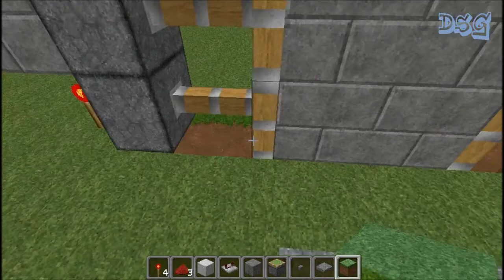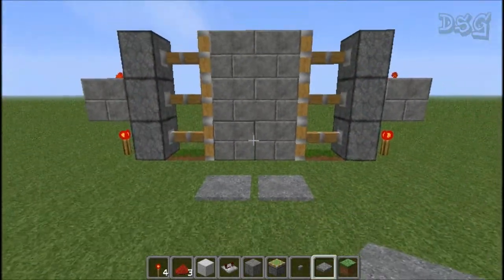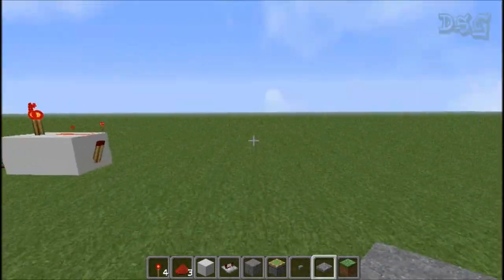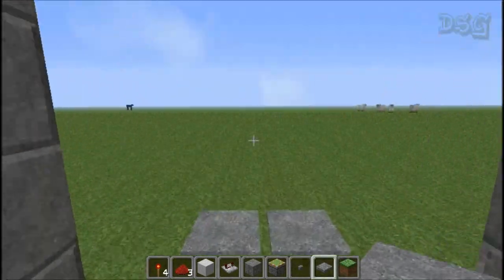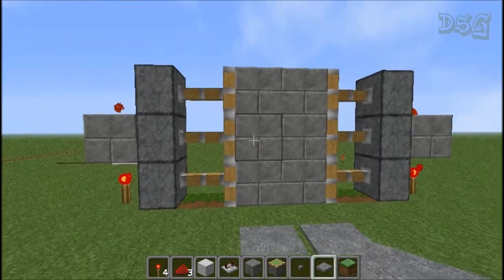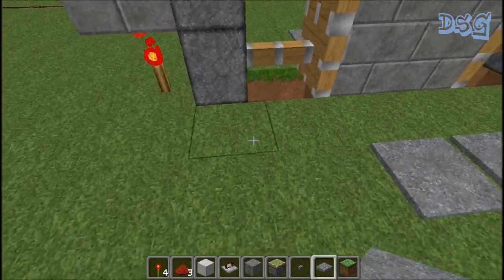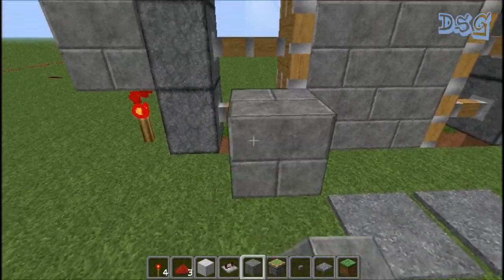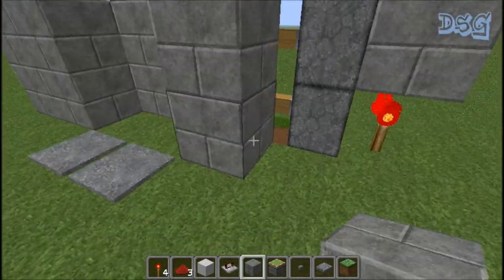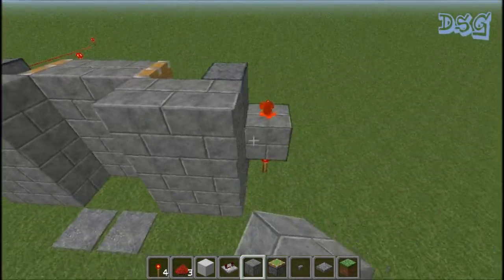Cover this up, put some pressure plates down — bam, works just fine. Get some more grass to cover that all up and you're good. Set your two pressure plates on each side — opens up on both sides, very quick, no lag. It closes really fast. You can just sprint right through the door without worrying about running into it. Very compact version of a piston door, really simple.